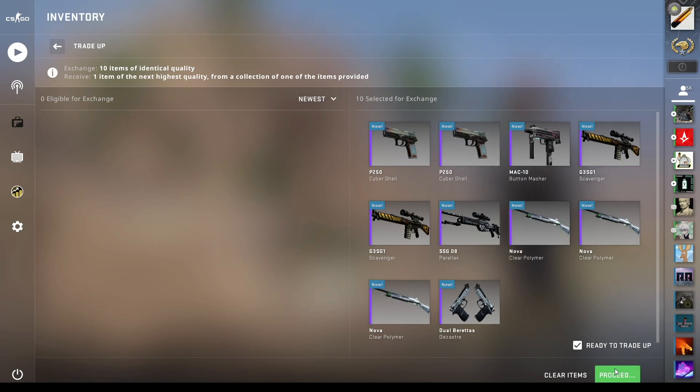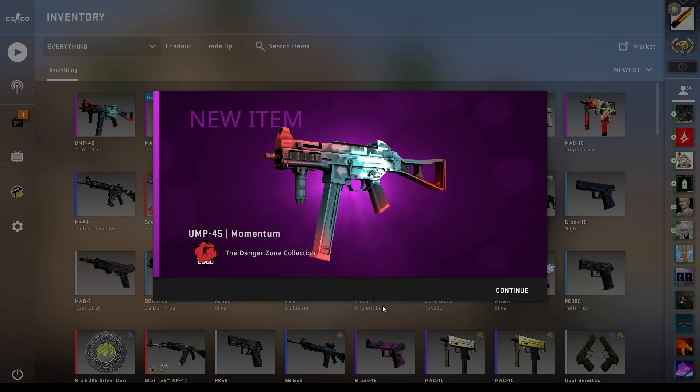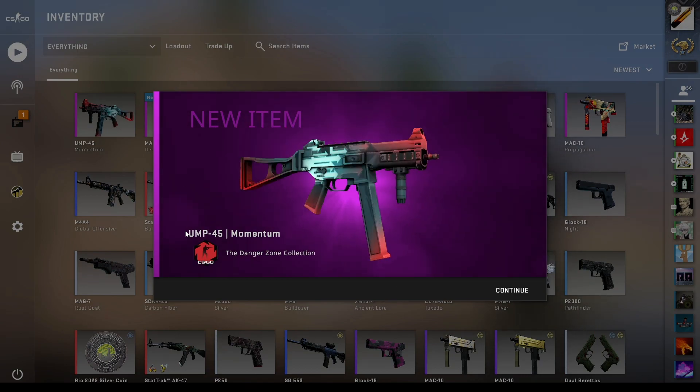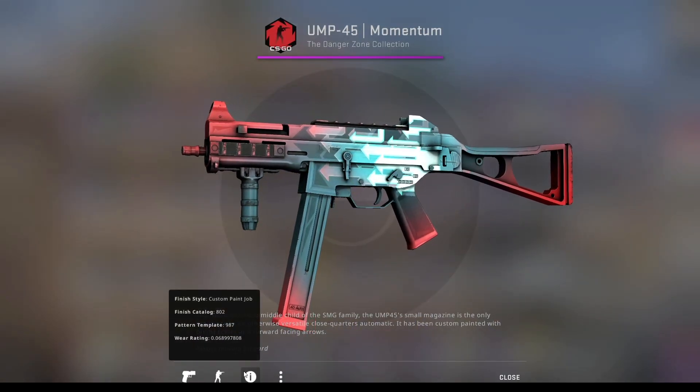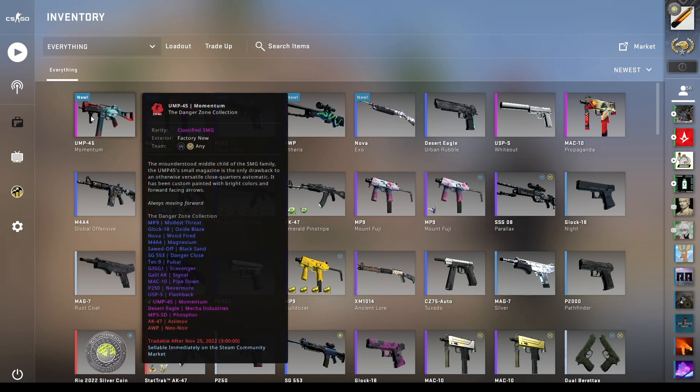Three, two, one... I was really hoping — the 50% not coming in. That should be a factory new Momentum based on how the floats work — just into factory new. It's the least bad outcome from the Danger Zone case, but it is definitely a loss.